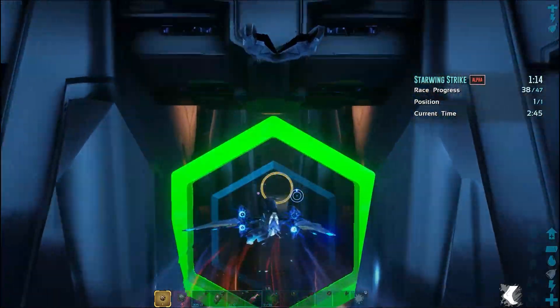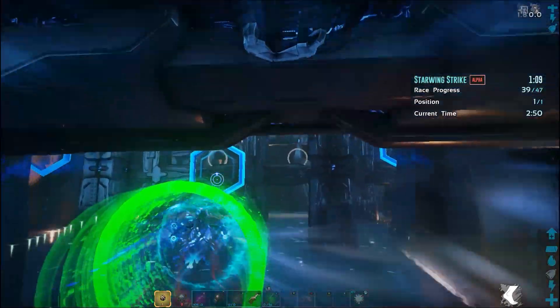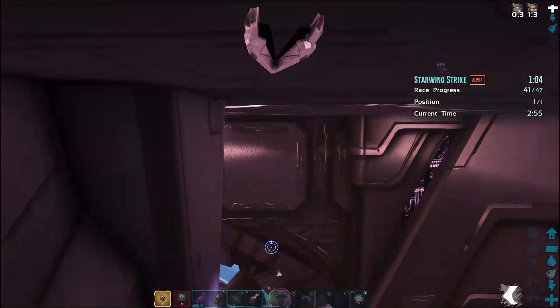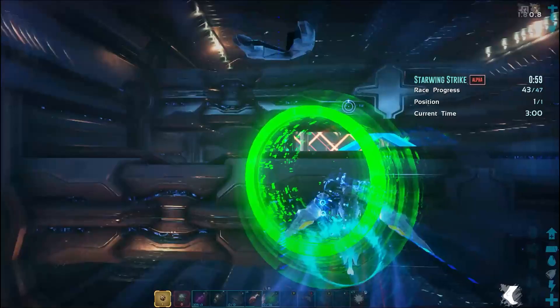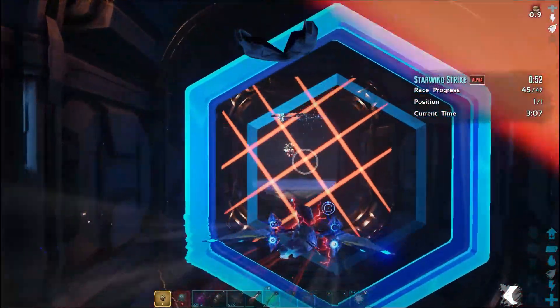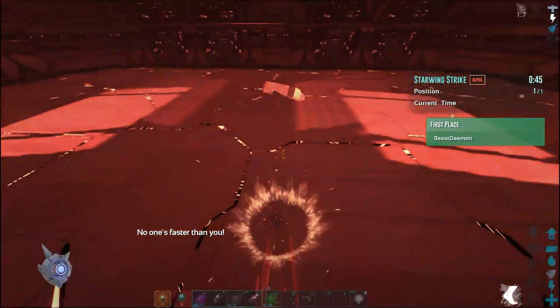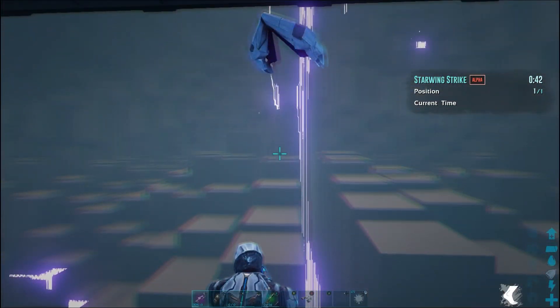I still don't understand what these blue rings are for. It's not like you have to get every single one. I'm not sure if there's some secret threshold, but I've made it every single time. I tried a whole bunch on the beta and gamma, and figured I'd do this one on alpha to show that even alpha is easy as pie.